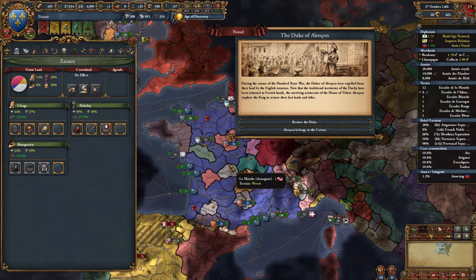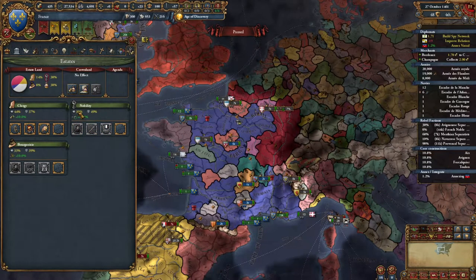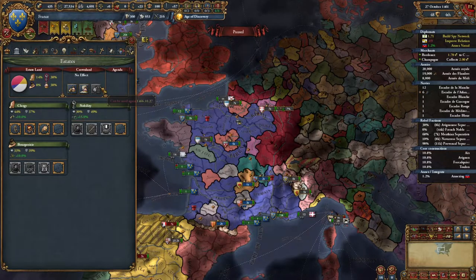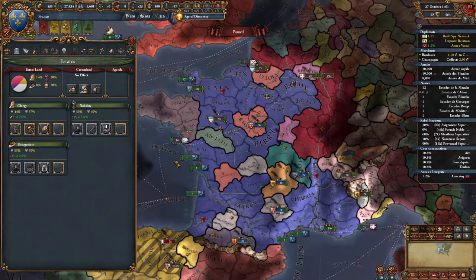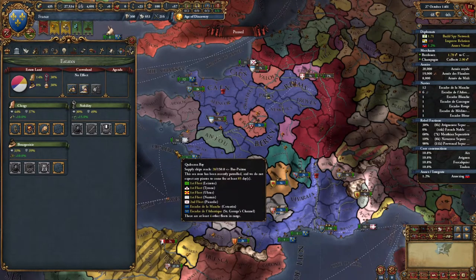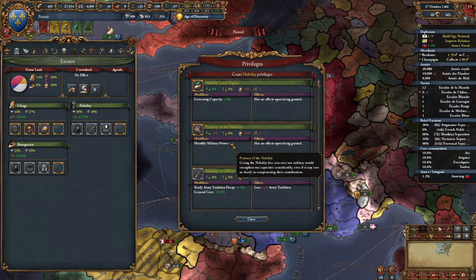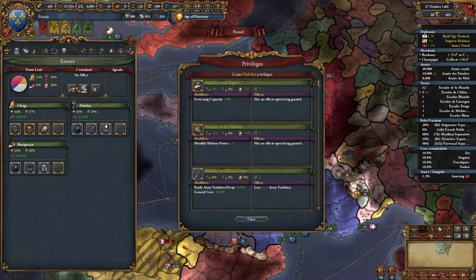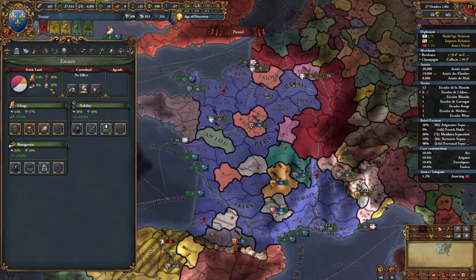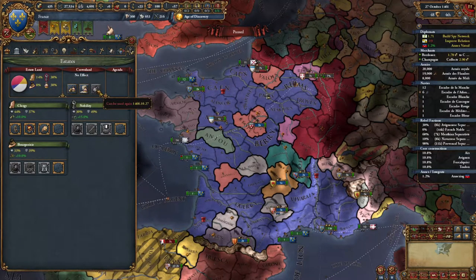I'm going to seize land from everybody including the nobility first. We're going to hit this button — they're going to get even more upset, but they're still barely above that 30 floor. You don't want to go below 30. So we seize the land — we're constantly trying to take back crown land. That's something we can dole out later and get really big benefits from. We want to keep trying to snag back our crown land.